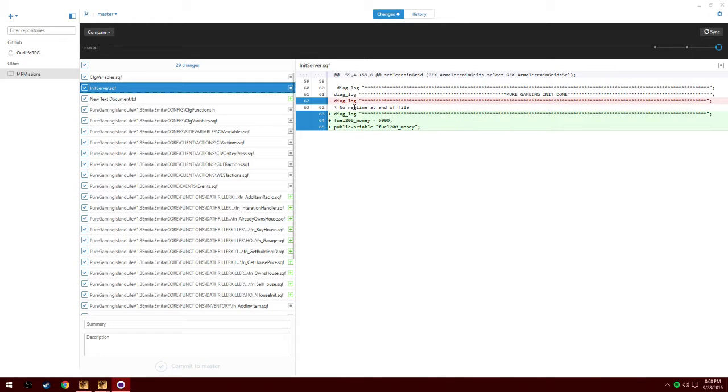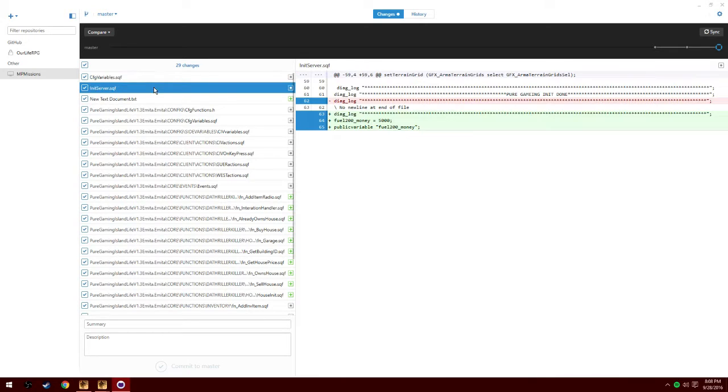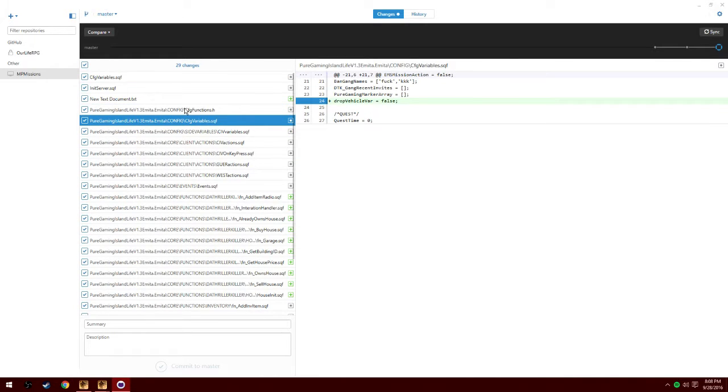Hey guys, today I'm just going to be showing you a new housing system that's a work in progress. This is GitHub, but it's not actually synced to the web. I just use it to write changelogs — it allows me to figure out what I changed and all that.